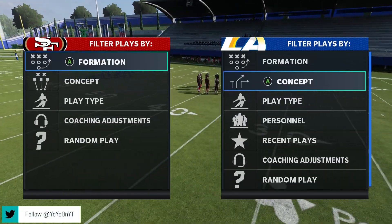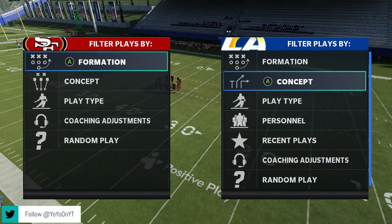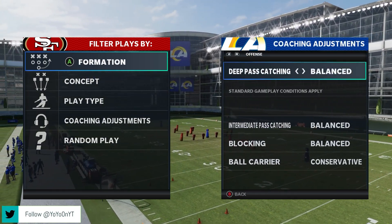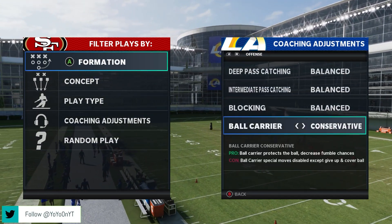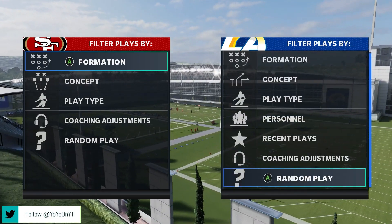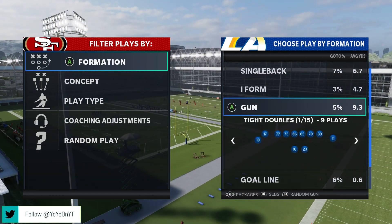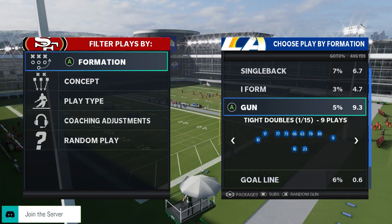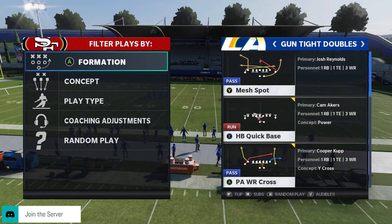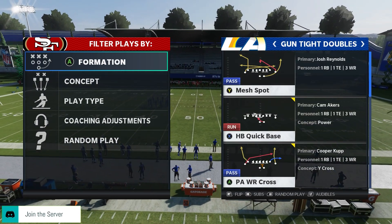We're going to first touch up on the pre-play adjustments for this offense. In terms of coaching adjustments, if you don't use ball carrier moves such as jukes and spins, just put ball carrier on conservative — makes your life a lot better. In terms of the play today, we're going to be running out of the Gunslinger Doubles formation in the Los Angeles Rams offensive playbook, and the play is Mesh Spot.